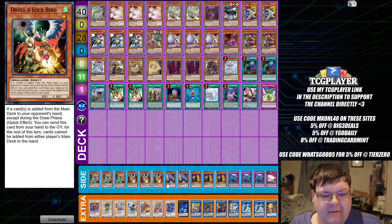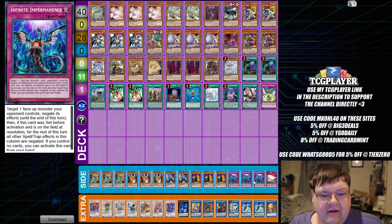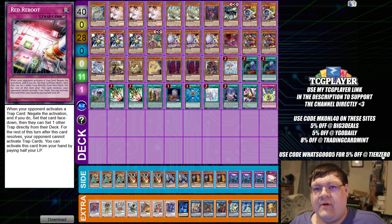In the side deck, we have triple Ancia, triple Droll, two Ghost Belt, triple Maxi, triple Imperm, and one copy of Red Reboot — wrapping up a very interesting list for you guys.